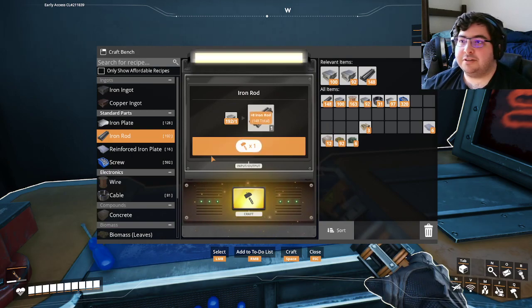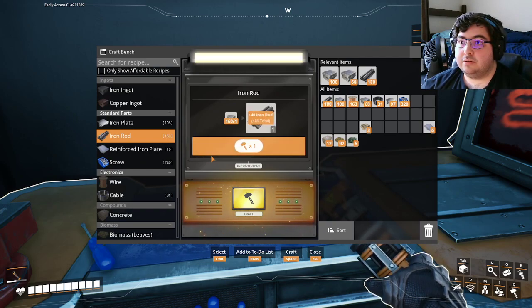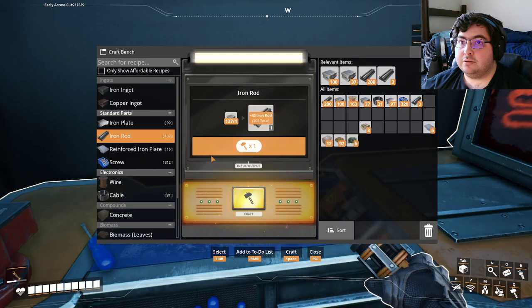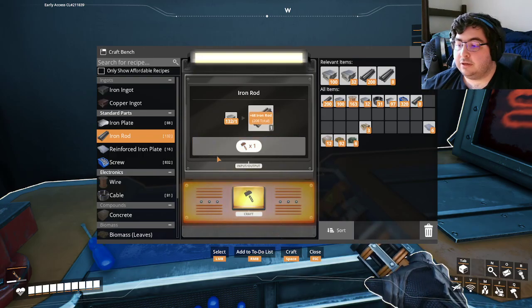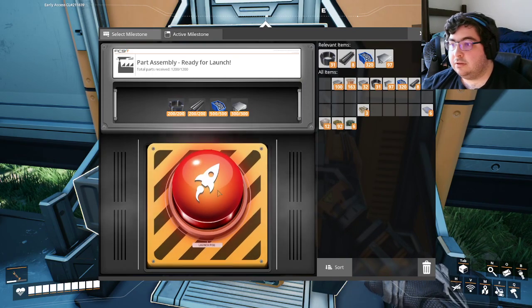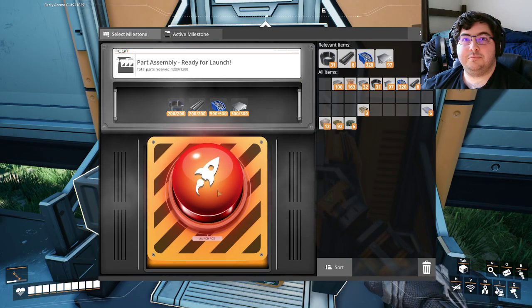Sometimes the boss has to do manual labor. Probably need to get a second set of those in there. Iron rods seem to take a little longer. Alright, we got 200 now.